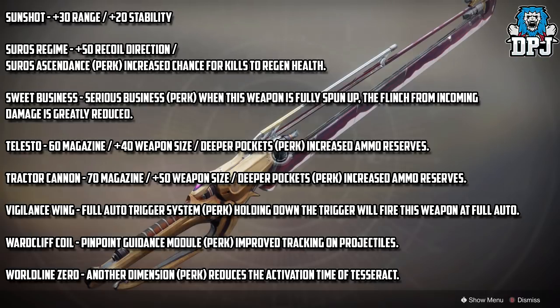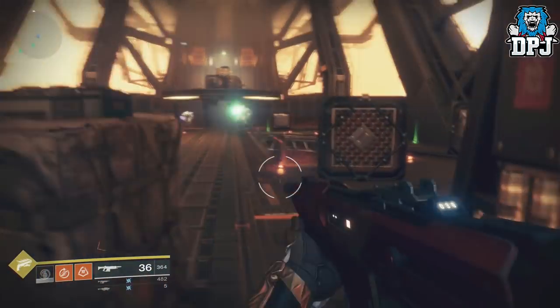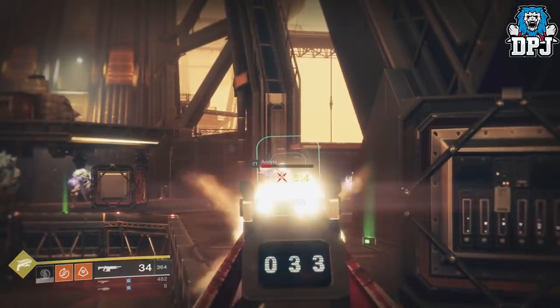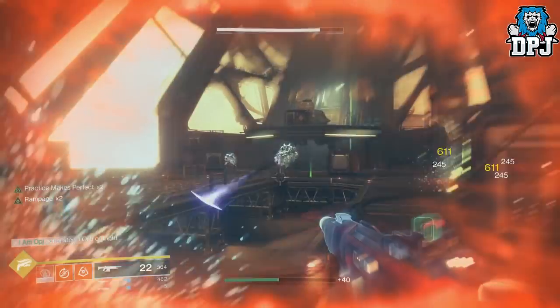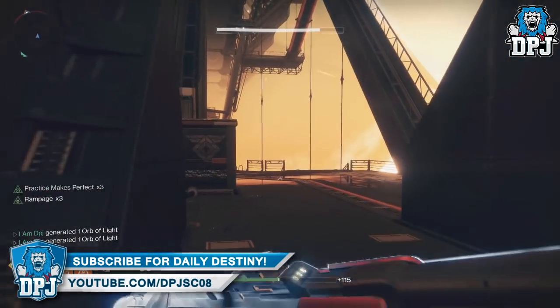Now all this data in raw form may not make complete sense, especially when it talks about magazine size. I believe this works in a percentage way — weapon size stands for the ammo in reserve, and for every 10 in the magazine stat you get one more bullet. But I could be wrong.